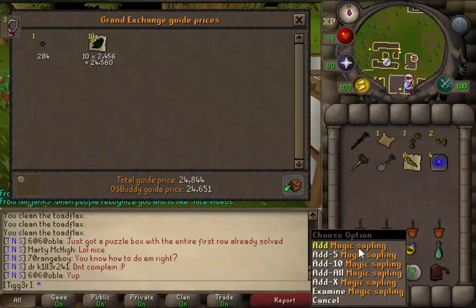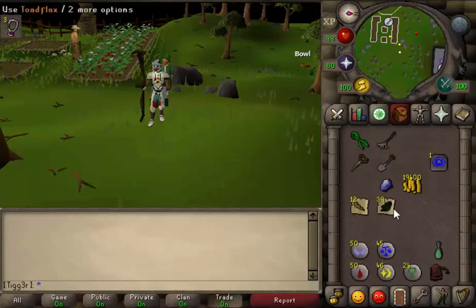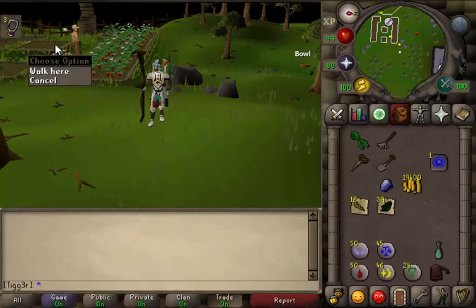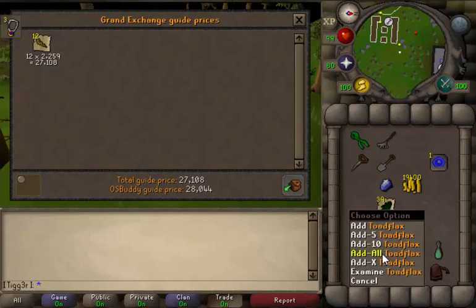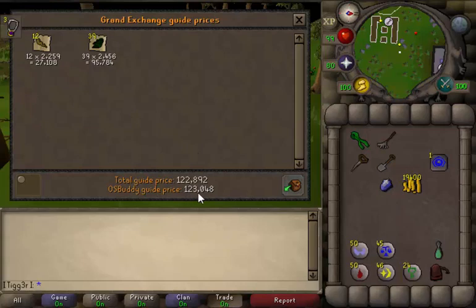Let's see how much we made from five Toadflax seeds, assuming you have the Trollheim one done, and four regular allotment or flower patches, assuming they all lived. From the flower patches you made 28k, and from the herb patches you made 95k — so 123k total, and the seeds cost you 13k. So you turned 13k into 123k in 75 minutes. The best part about this is that it's AFK — you plant your seeds and you leave. You can go back to woodcutting, fishing, slayer, whatever else you're doing. It's a great AFK method to make money while you're doing other things, and that's why it's such a profitable skill.